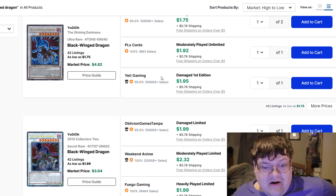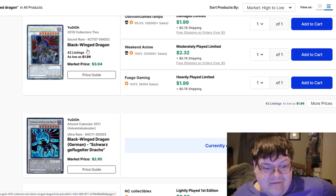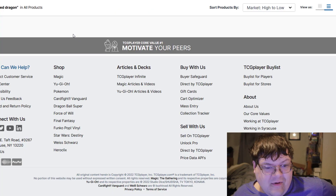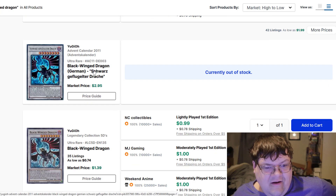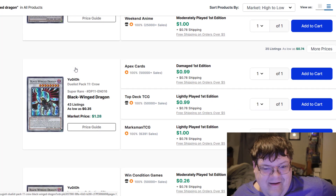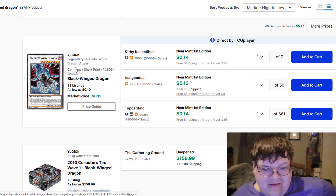You can get an Ultra Shining Darkness mod play for $2, or get the tin version for basically $4. Down here the Advent Calendar 2011 is just bought out — that's an interesting one to go buy out. You've got plenty of copies available of these on the market, it just depends on whichever version you want for your collecting purposes.